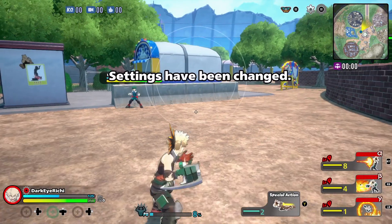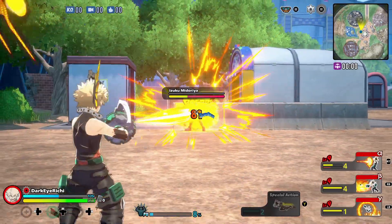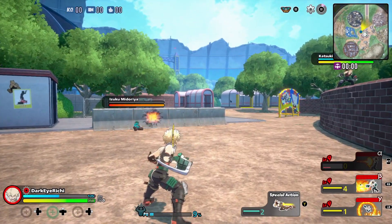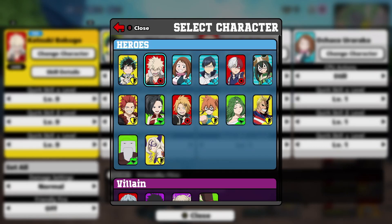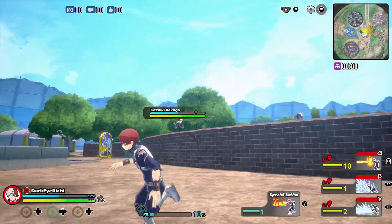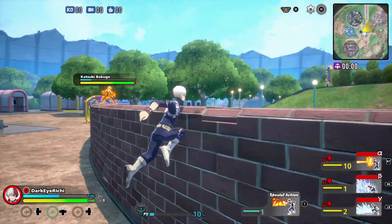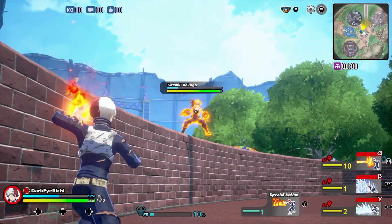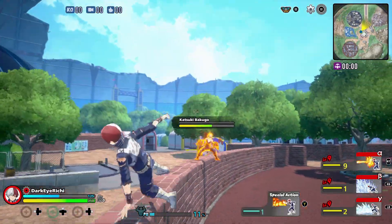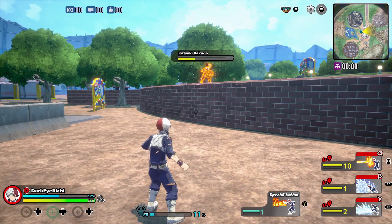Next, Bakugo's explosions used to do 100 damage, now they do 81 as well. The problem with him was the rate of fire — it still goes fast, but now it's not at 100 anymore so people won't complain as much. Todoroki also got nerfed — his shots used to do 80, now they're doing 73. That's not that bad, but you always have to remember chip damage is a big part of it.